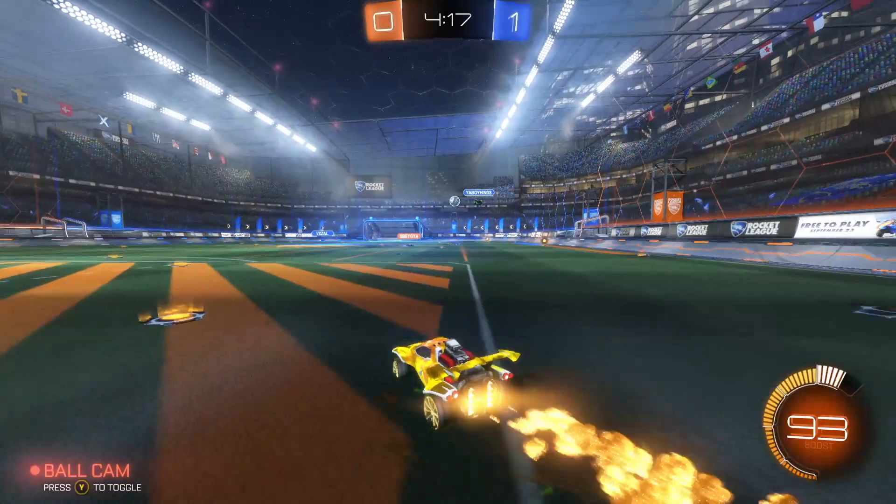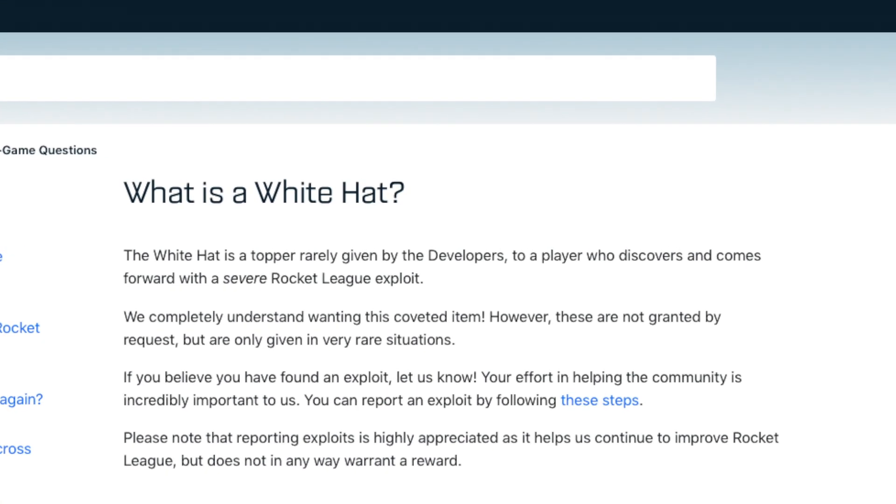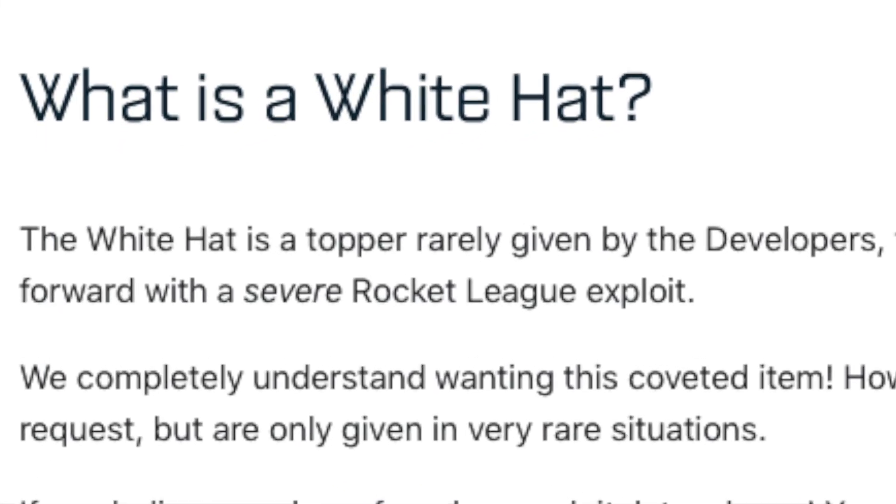For a brief description of the White Hat given by Rocket League themselves: the White Hat is a topper rarely given by developers to a player who discovers and comes forward with a Rocket League exploit.